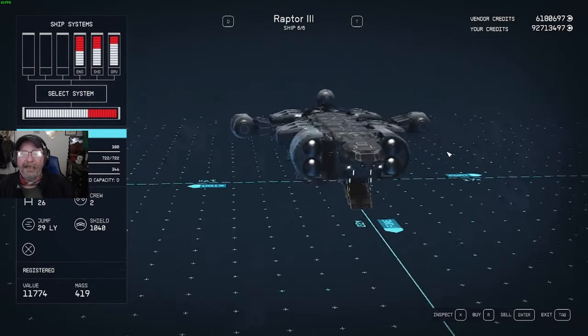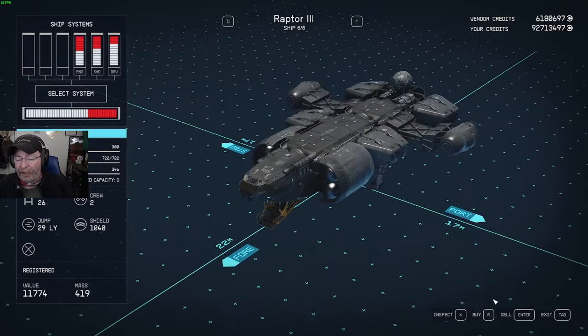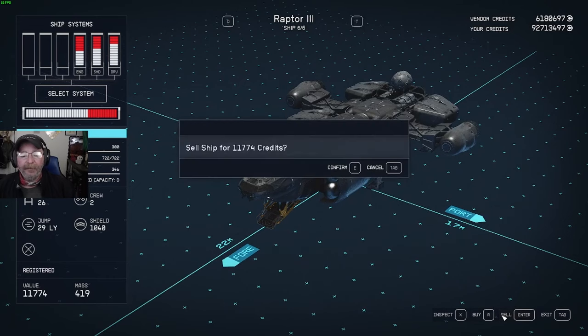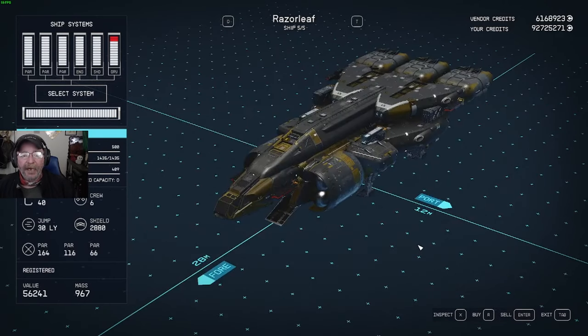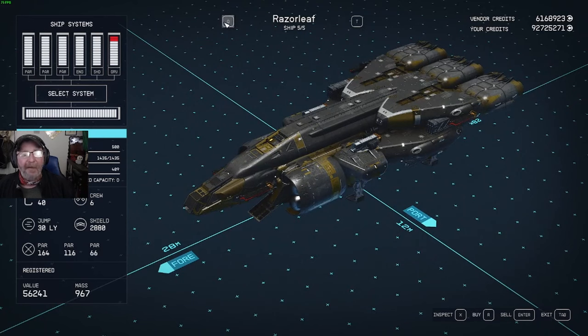I'm working on this Raptor 3, so we're gonna sell the Raptor 3. We'll sell it for 11,000. Then we're going to exit. Now I've got five out of five ships.